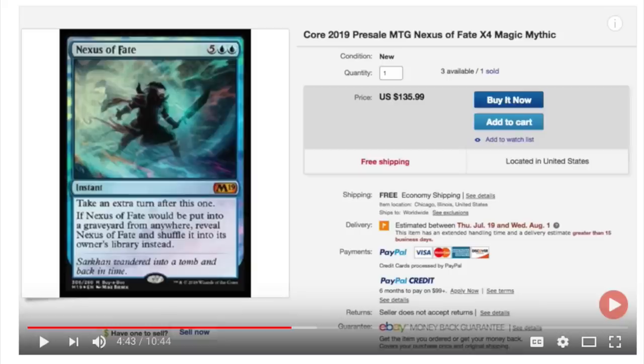Nexus of Fate has surprisingly gone up in price. This video was taken a while ago and the price was about $30-$40 a card — now it is about $40 a card. The reason that this is such a dangerous thing is that local game stores are not going to repeat this. If your local game store gave you one of these, good on them, but logically it makes no sense.